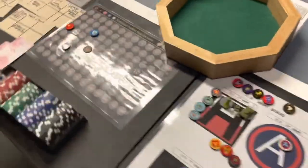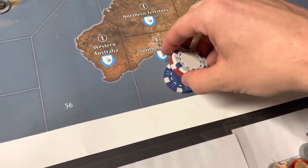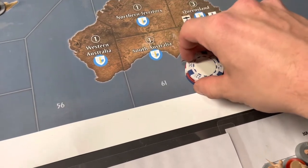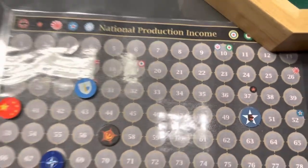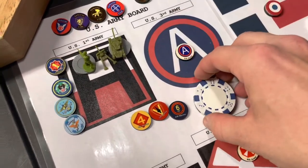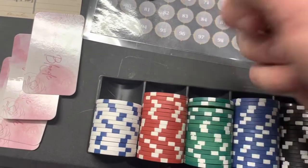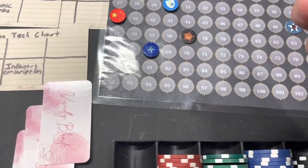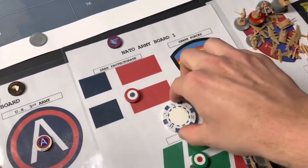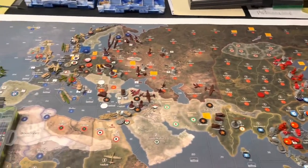At the end of the turn, Sato collects 30 IPC and will have 36 for next turn. The United States gets 50, with one saved from last turn - 51 next turn. NATO gets 68, with one saved, so they'll have 69 IPC for next turn. That is it for the Allied turn. We'll be back with turn 5 for Operation Crimson Glory.